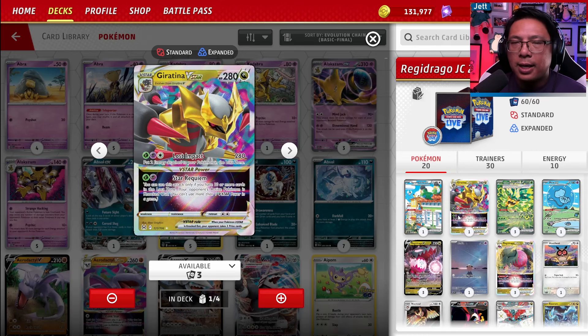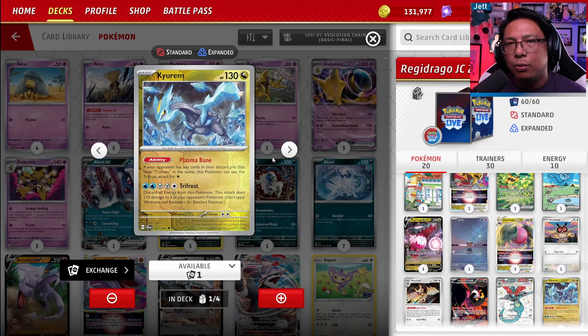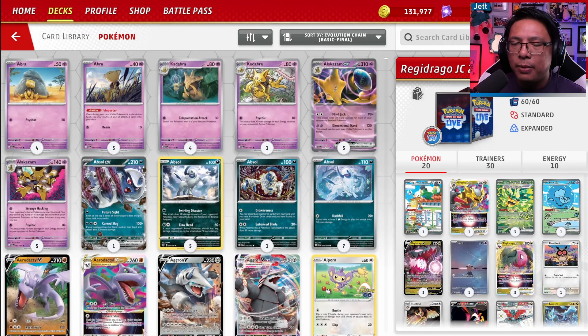In a jam where we need to hit the active really hard, Giratina V-Star lets us do 280 and we send two energy from our Pokemon into the lost zone. And then we have Kyurum's Trifrost attack, where we discard all energy from our Pokemon and do 110 damage to three of our opponent's Pokemon. You could potentially set up full board wipes or push your opponent into a position where they just scoop early. Just be careful — if you pop it too soon and your opponent gets set back up again, you could be in big trouble because you often leave yourself with no follow-up attackers after Regidrago loses all of its energy.